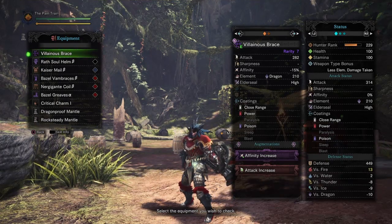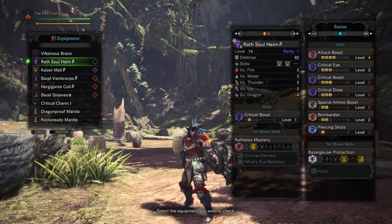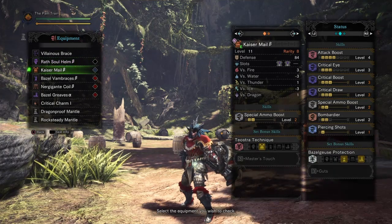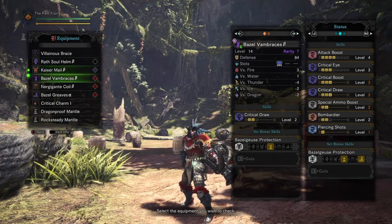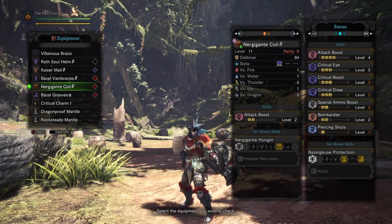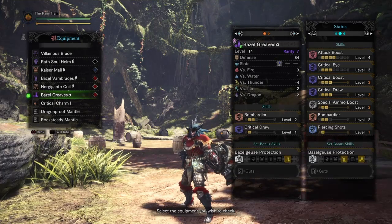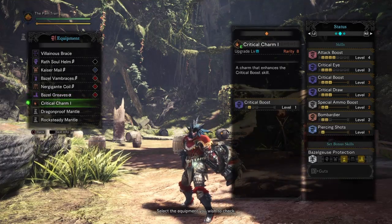Now let me show you guys the other pieces that I have in this setup. So here we have the Rast Soul Helm Beta, the Kayser Male Beta, the Basil of Embrace's Beta, the Nergigantic Oil Beta, the Basil Grave's Alpha, and the Critical Charm 1.